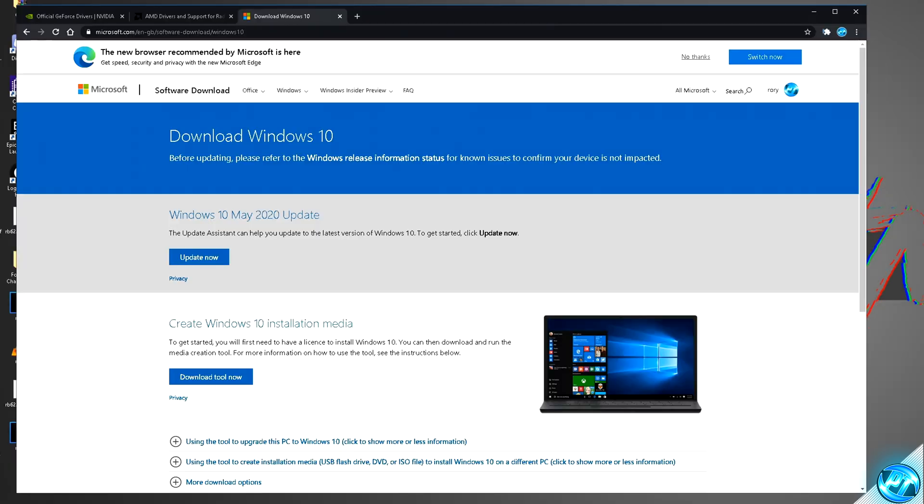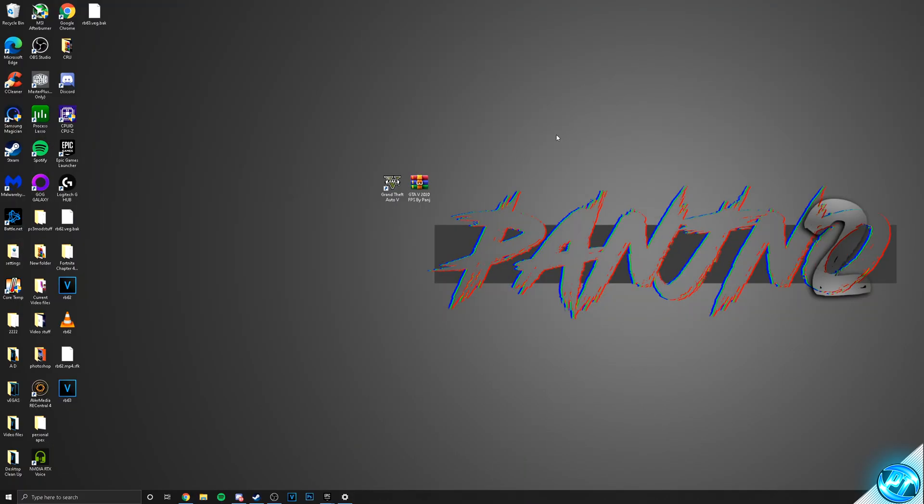Alternatively, if the download link is not appearing on that page, you can navigate to the Windows 10 update link in the description down below. If you're brought to that webpage, navigate to the Windows 10 May 2020 Update link and click 'Update Now.' Download the utility, upgrade your PC, restart the PC, and continue on.